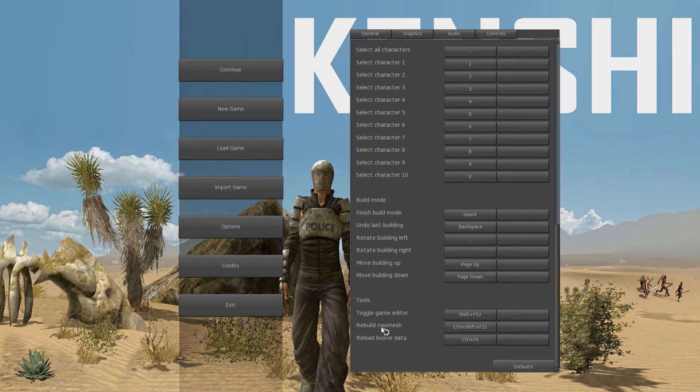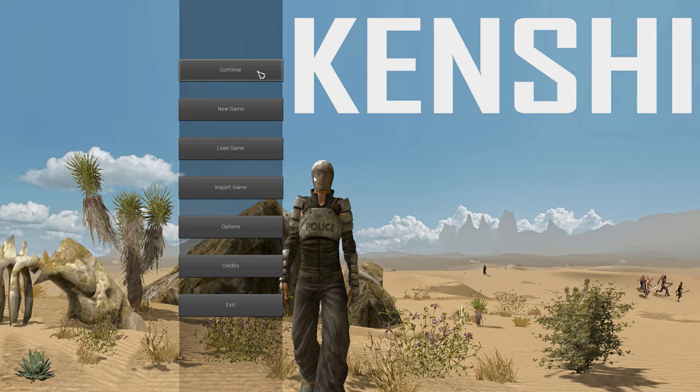There are some interesting key bindings like 'rebuild nav mesh' and 'reload biome data' — I'm thinking those are debug commands — and 'toggle game editor'. I haven't tried those, but maybe one day I will. Anyway, let's hop in and go into a game I've already started.